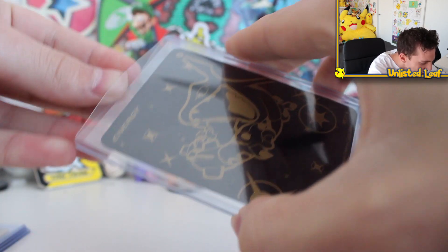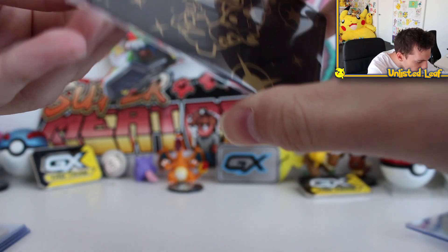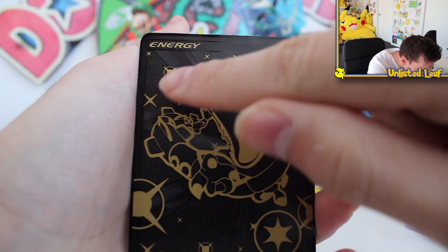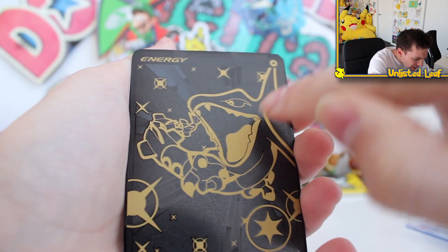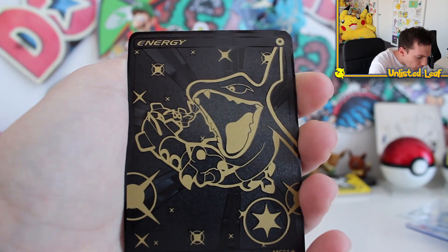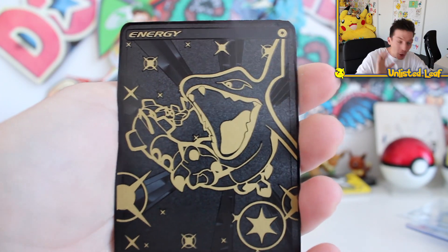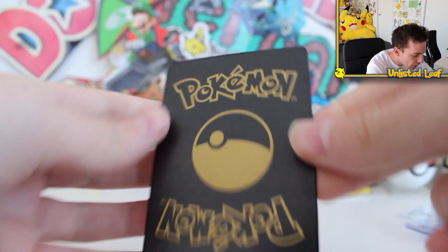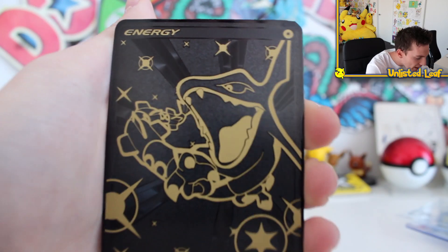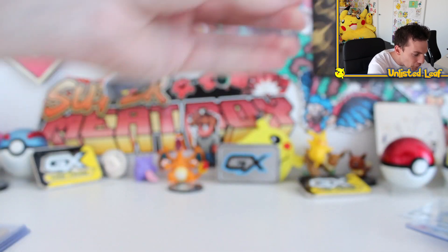This may be my new favorite actually — Rayquaza energy. Let's get it out. It's gold, pure gold, and it's embossed. Look at that. It literally feels amazing. They get more detailed as you go along, they literally get more detailed as you go along. I'm legit shaking. Tell me which one is your favorite out of all the custom cards. Pure black and golden metal — this looks insane.